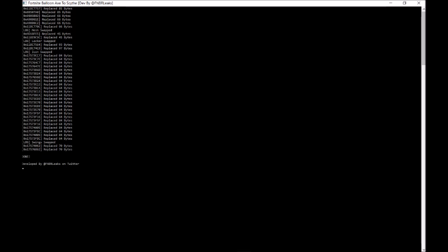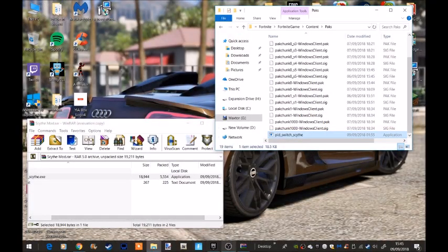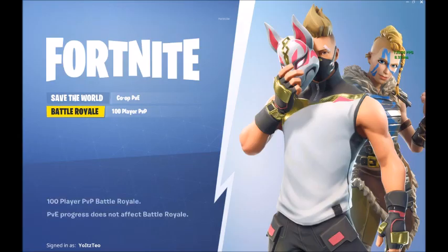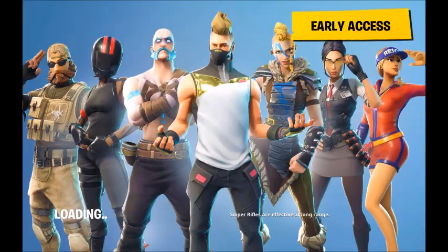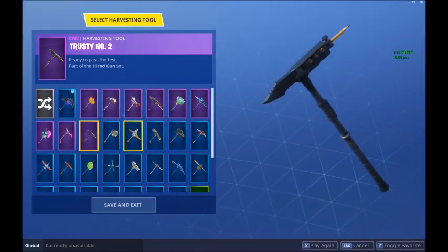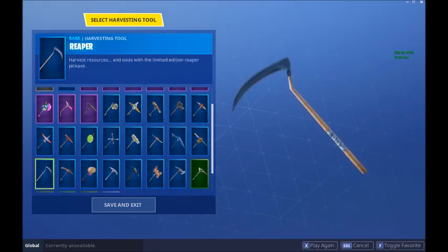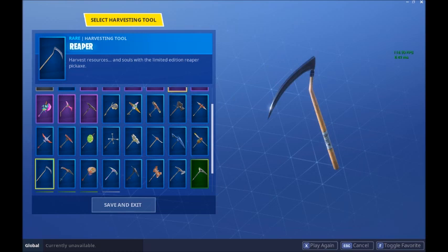It should say 'Done — developed by FNBR Leaks on Twitter.' Now just exit out and load up Fortnite. As you can see I've loaded up and gone into Battle Royale.